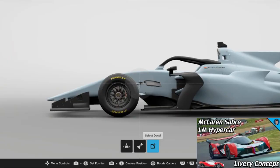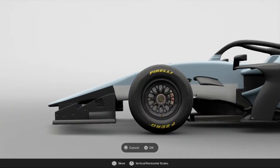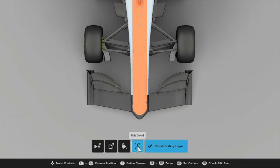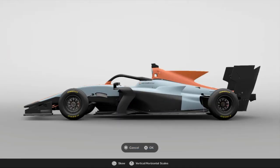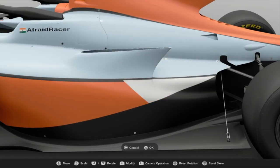Ever since I did the McLaren Sabre LMH video, I've been thinking of doing a Gulf livery on an F1 car. This was the perfect opportunity, and I think McLaren themselves have pulled off the look really well. I think it's pretty unanimous among the entire F1 community that McLaren should use this livery for the whole season. The Gulf livery has so much heritage, and it would be awesome to see it stay on an F1 car.